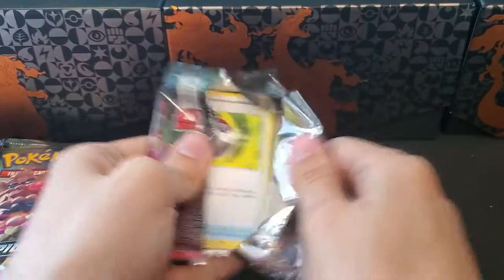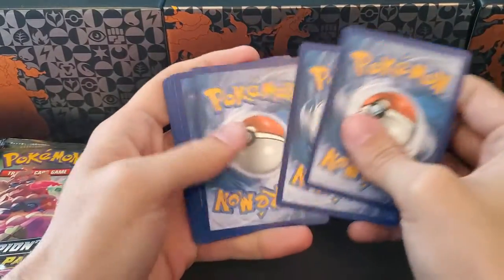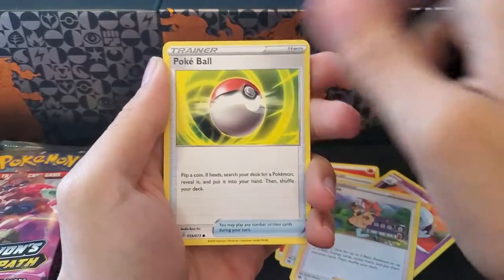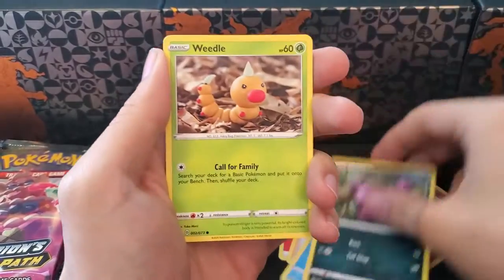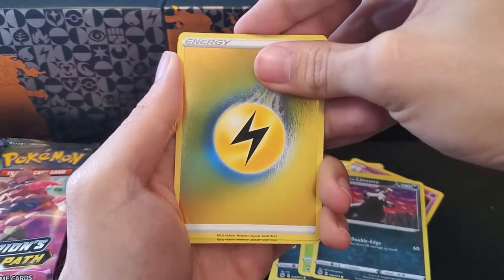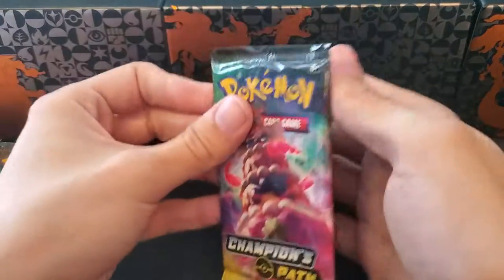In pack two, we have pulled the Shining Charizard and we are now after the rainbow. I'm hoping we'll be able to pull that at some point on this channel. I watched Pokerab's video where he opened quite a few packs and it took him forever — he literally got it on the last pack. Also got a Reverse Lightning and a Centiskorch Holographic — that was a nail-biter for sure.